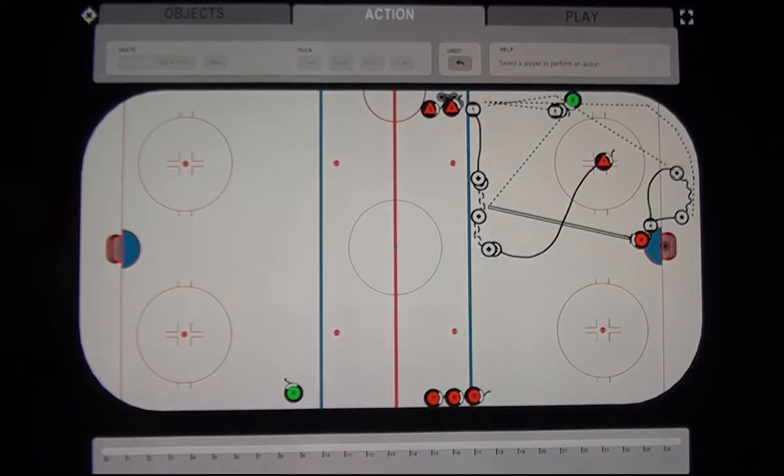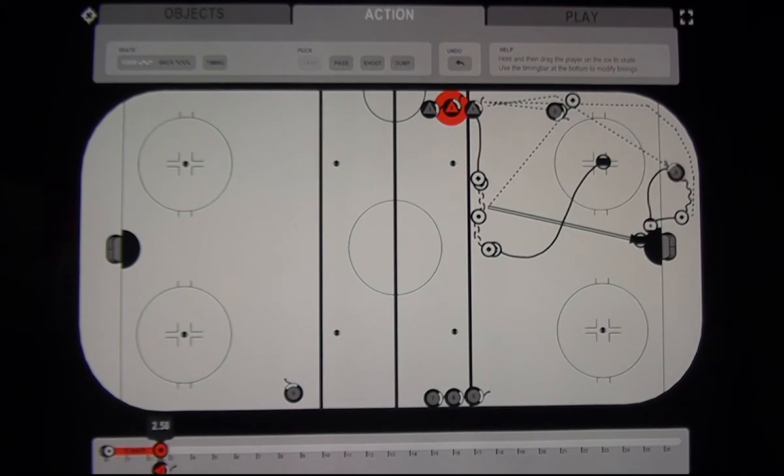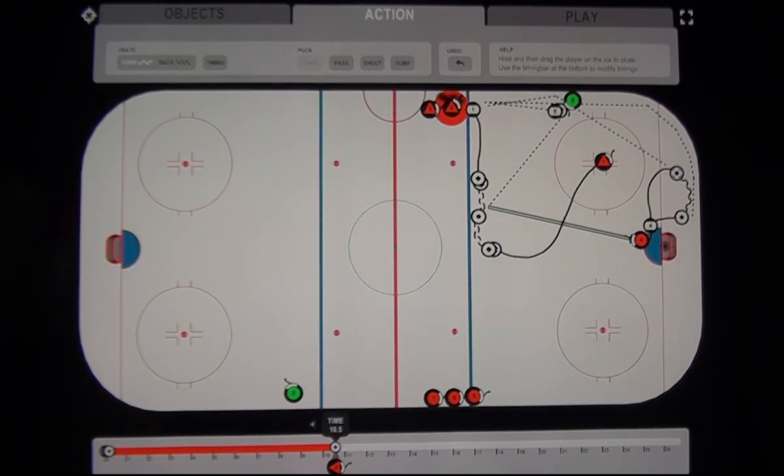In the second part of the drill we go back to action mode. We want defenseman number two to dump a puck into the corner for defenseman number one. We highlight number two, take the puck, and because he'll be waiting we use timing points — putting in two timing points for number two, then sliding the last timing point to watch all the action. At about 10.5 seconds when defenseman number one is heading toward the corner, defenseman number two dumps the puck to the corner off the boards.